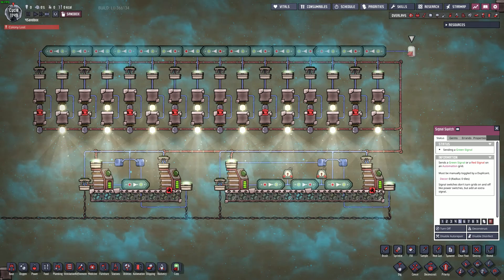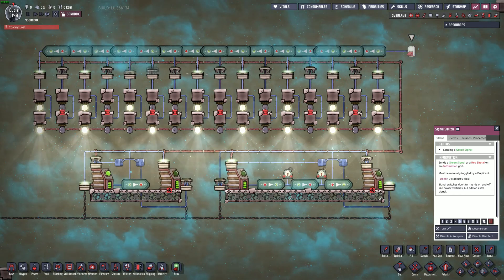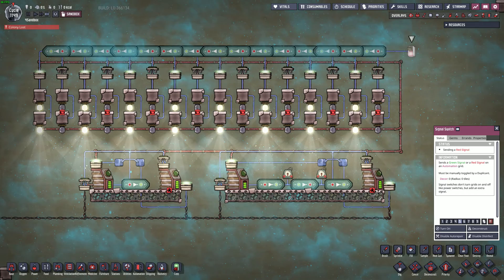As you can see, when I flip the switch, it toggles the automation signal and swaps all the power shutoffs and lights. They do this with a slight delay, thanks to the NOT gates, with the right ones changing before the left ones in a pulsing type manner.